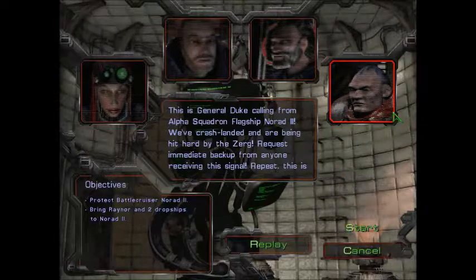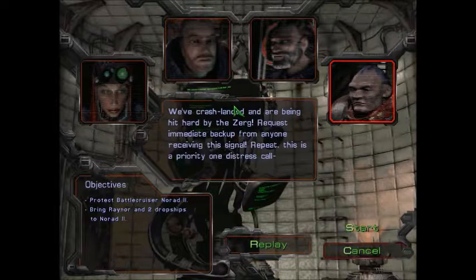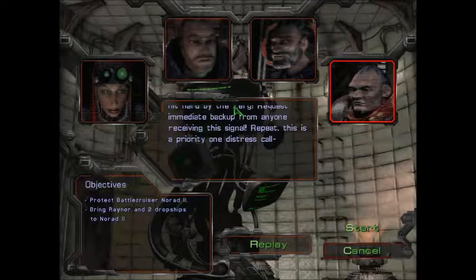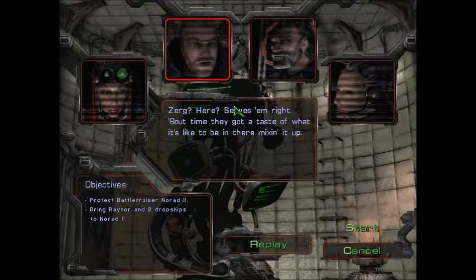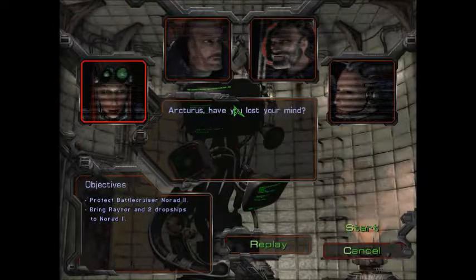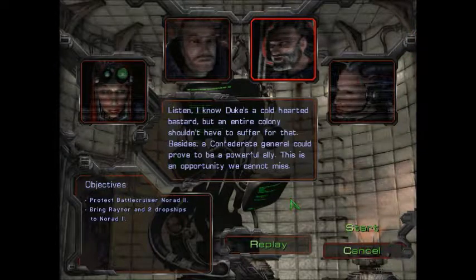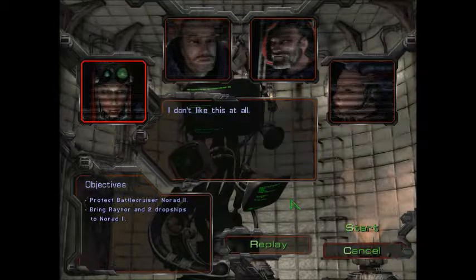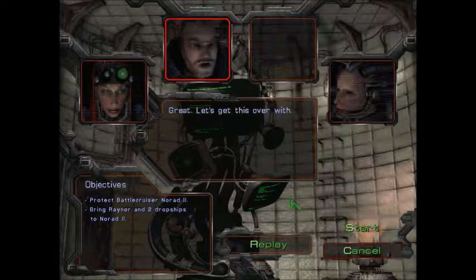There's a General Duke calling from Alpha Squadron Flagship NORAD 2. 'We've crash landed and are being hit hard by the Zerg. Request immediate backup from anyone receiving this signal. Repeat, this is a priority one distress call.' Zerg? Here? Serves them right. About time they got a taste of what it's like to be in the mixing it up. Jim, I want you to move in and save that base. I'm positive I didn't hear that right. Arturus, have you lost your mind? Listen, I know Duke's a cold-hearted bastard, but an entire colony shouldn't have to suffer for that. Besides, a Confederate general could prove to be a powerful ally. This is an opportunity we cannot miss. I don't like this at all. I'm not asking you to like it. I'm asking you to do it. Yes, sir. Great. Let's get this over with.